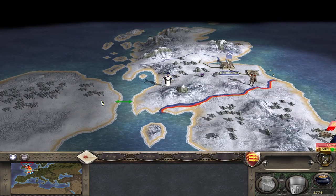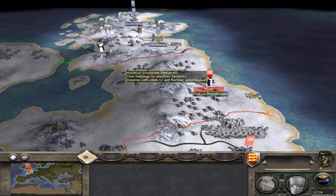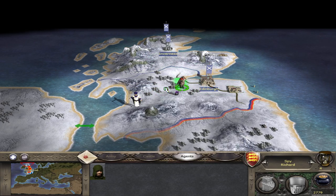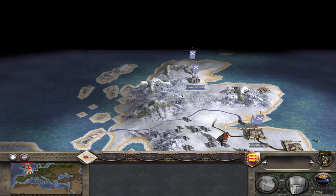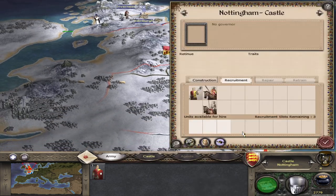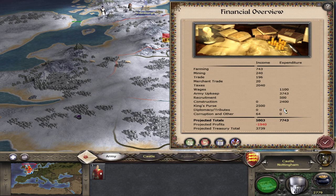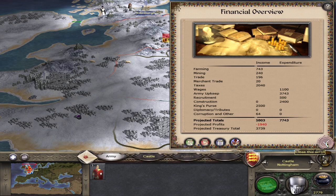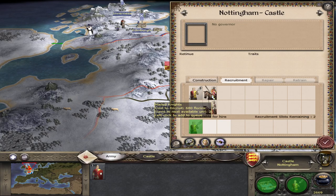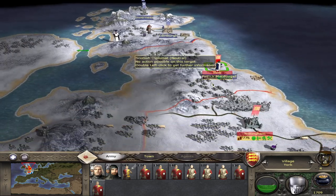They captured that settlement. Wow, they lost a lot — I think they just lost almost all their army fighting for Inverness. Do I march on them? He doesn't have anyone hiding in the woods, does he? We're going to go — 2,400 troops. We'll do it. Get a mix of troops, and then we're going to march on Edinburgh.